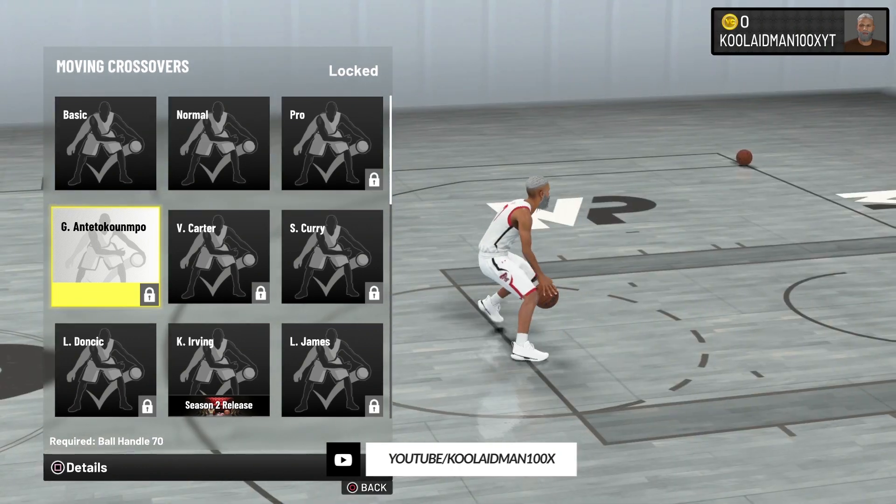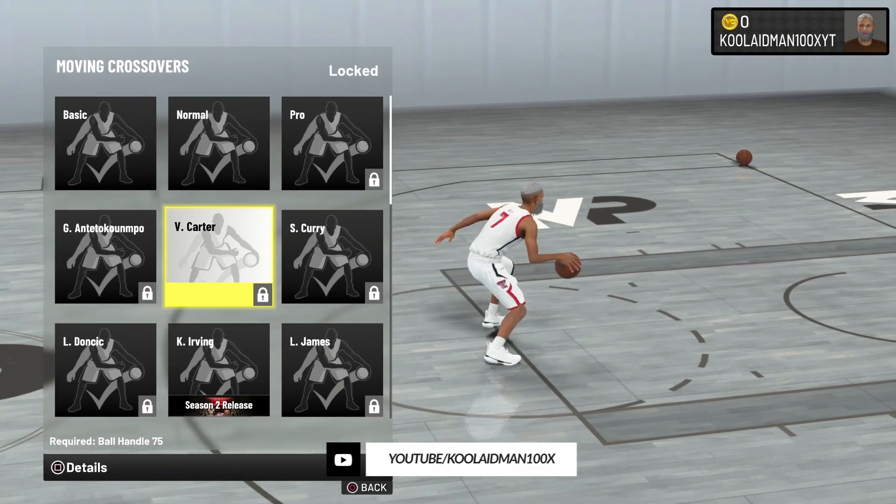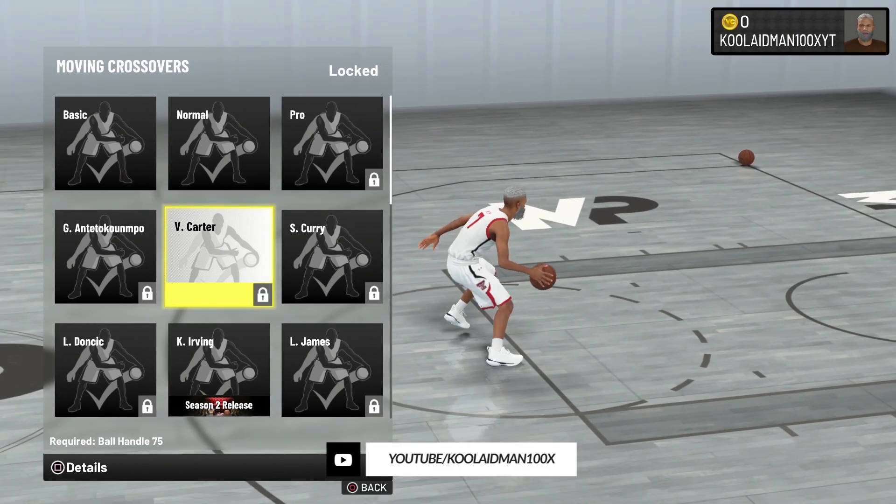The next one's going to be Giannis. Giannis is pretty decent as well if you want to use a big guy, but it's pretty much the same as Pro. Vince Carter — I actually like a little bit more of Vince Carter's game, but his crossovers are a little bit too wide for me. It's not tight enough, but I do recommend using it.